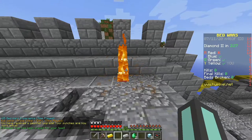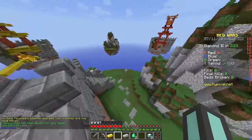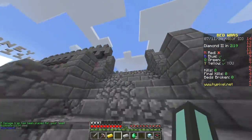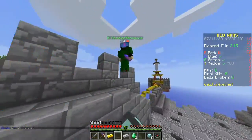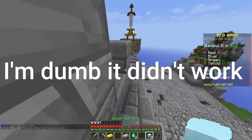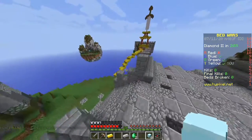Psych — they're just for decoration. A water balloon — that seems good. 'You have received a gauntlet upgrade, your punches are now more lethal.' So does that mean when I... slime boots — okay, come here, I want to test this. Oh, it does two hearts of damage!